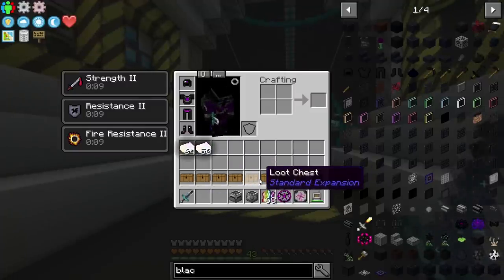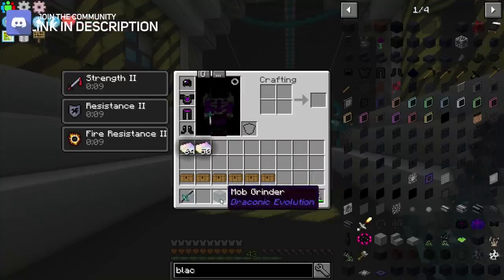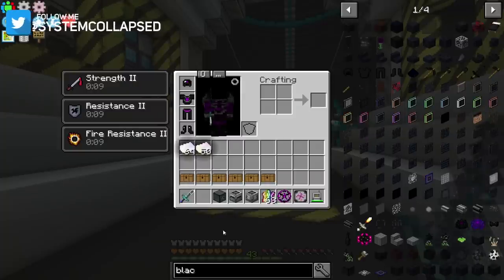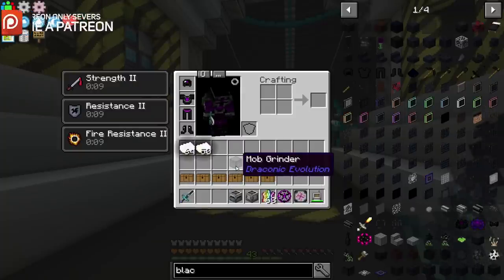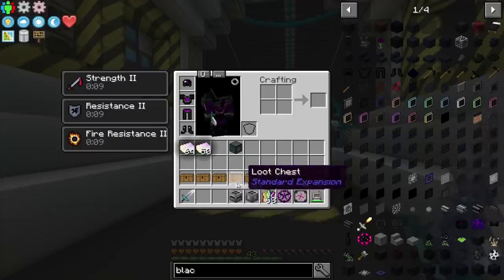I have some loot chests here because I did some quests. I went ahead and made this one here — that was a quest, that was a quest, and this was a quest. So I made the Mob Grinder. That is just from Draconic Evolution. It kills mobs. It's pretty good, but at the same time it takes a lot of power. The Mob Crusher is way better, so I don't even know why it was so far in.